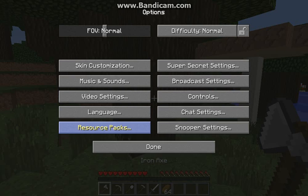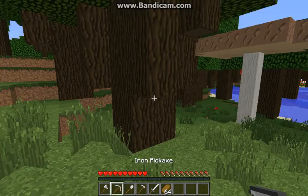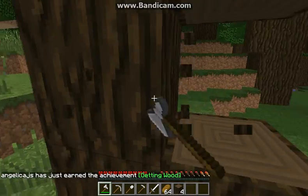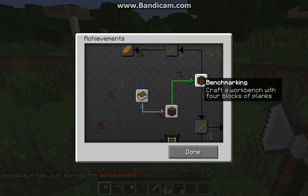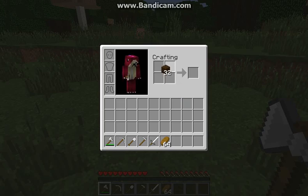First thing we need to do — oh my gosh, why is my mouse glitching out? I forgot how to go... oh there it is. Get wood. Get wood — check! Next. Easy peasy lemon squeezy. Why is my mouse glitching out?